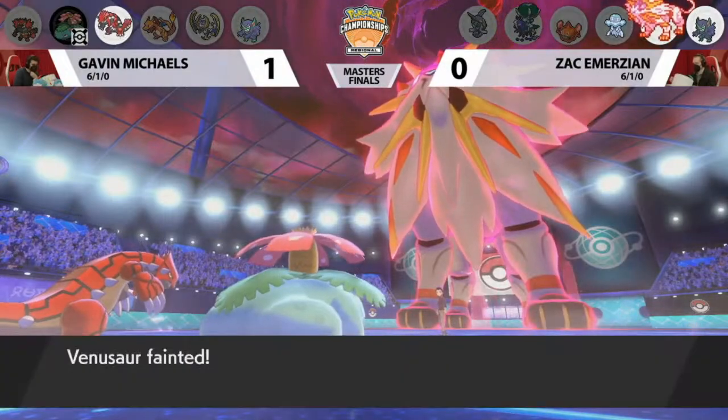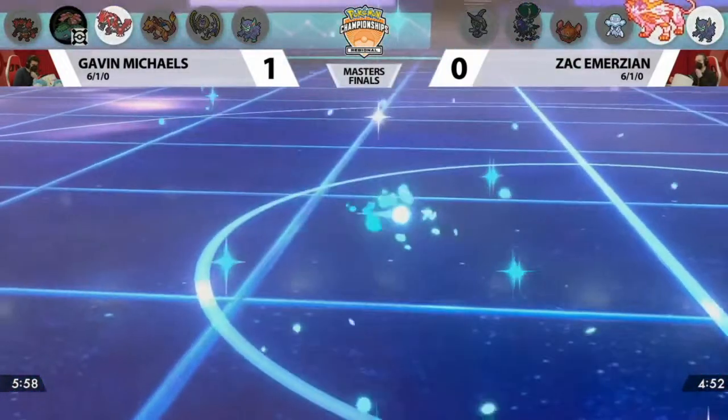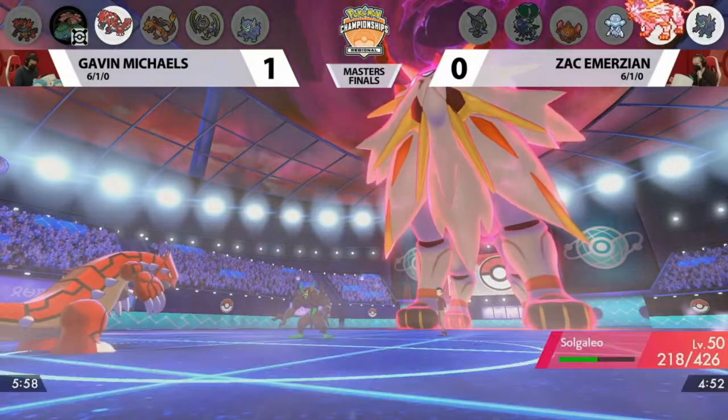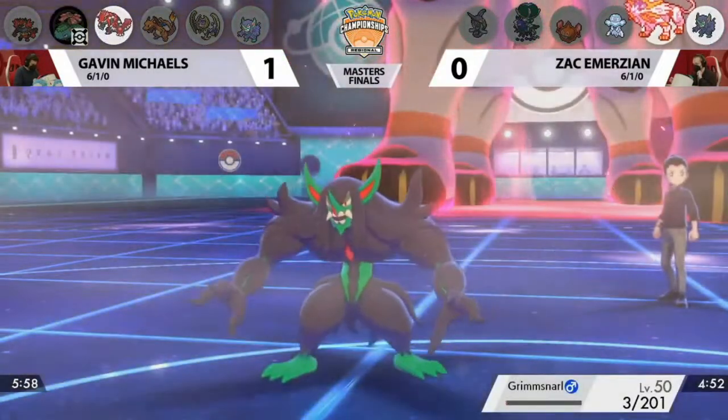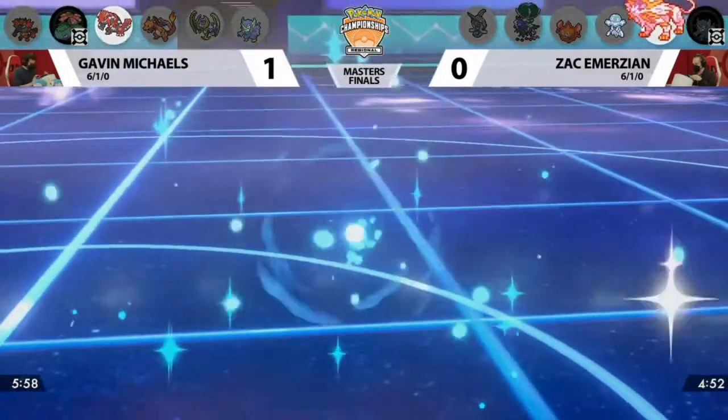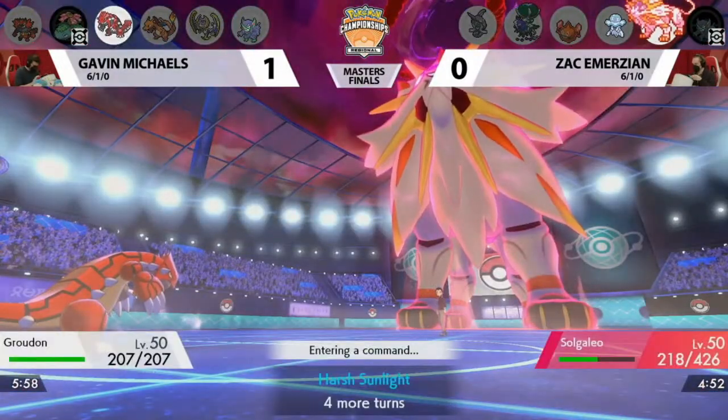Zach also gets the free switch in to the back when Grimmsnarl gets knocked out. Sleep Powder giveth, Sleep Powder taketh away — and in this turn it really does taketh away because Gavin goes all in on Sleep Powder. And at the same time, Zach kind of goes all in on the miss of Sleep Powder — just commits to it and says 'activate the Weakness Policy, Max Mindstorm, on we go.'